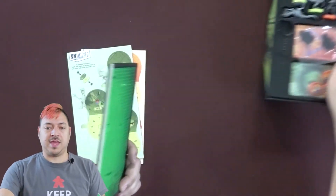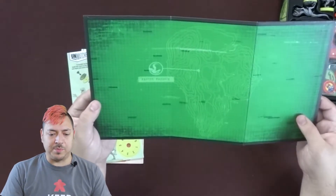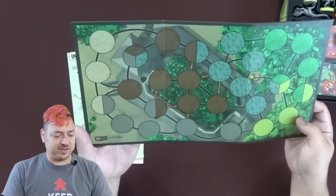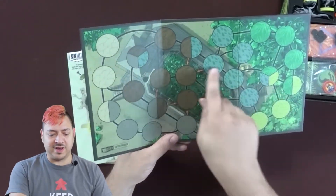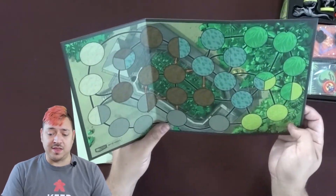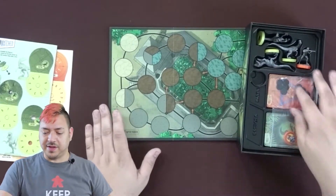Right below that I see a little game map board here. The back of it, which is probably not used, is still really nice looking. It's got the raptor paddock indicated here, plus a topographical map of the island. This side is the raptor paddock. We've got different spaces here, varying connections, arrows — maybe one-way entry points — and different colors indicating different types of terrain. I'm sure all that really comes into play. The map is not too big, but it's good for two players.